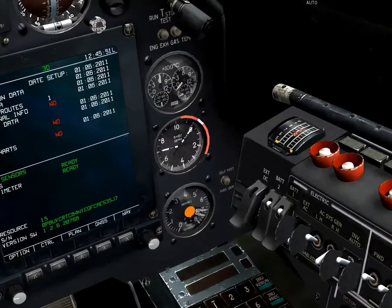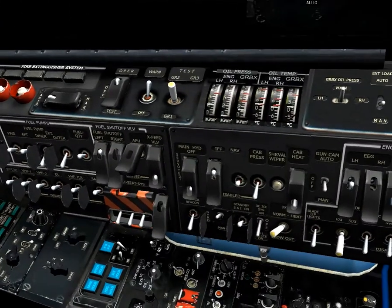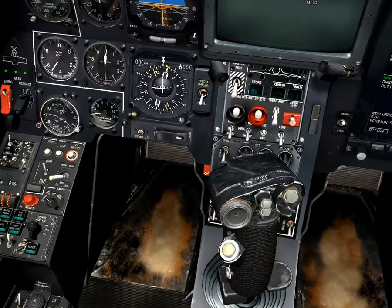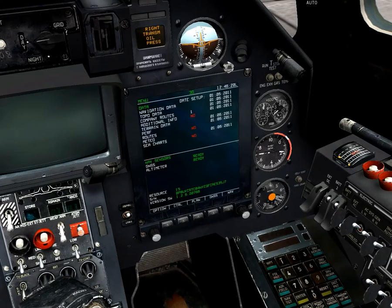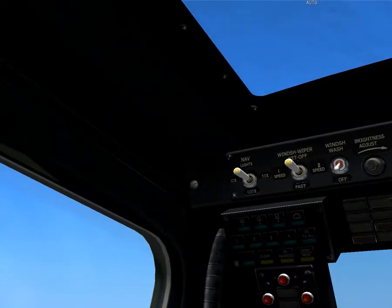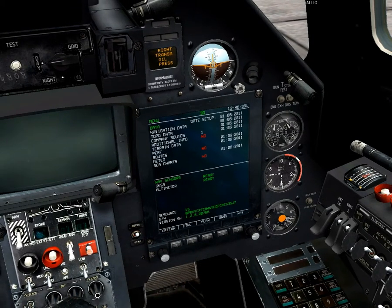Now that that's spooled up and we've got it at idle, we need to start up the other engine before we can fully go anywhere. So we start the right engine AC generator, use the right engine fuel valve, and the right engine EEG. We flick it over to right engine start, hit the start button, and open the fuel valve. There we go — starts up straight away. I've got it right this time, and that will spool up the propellers even faster.